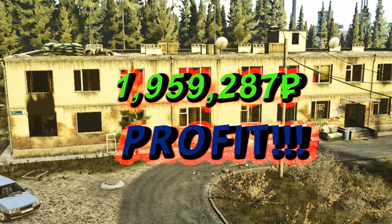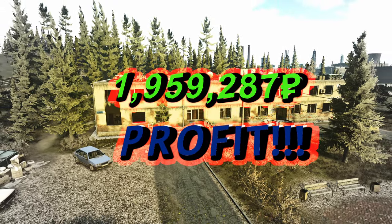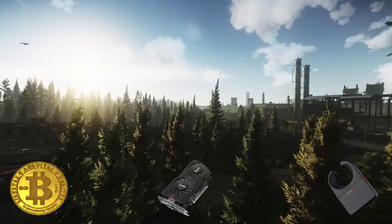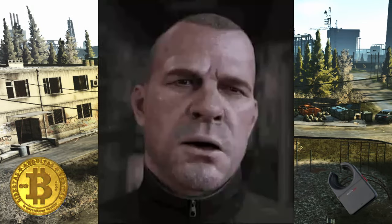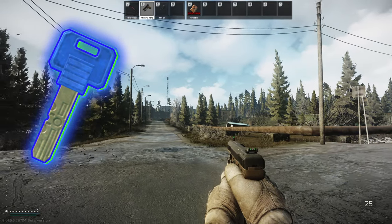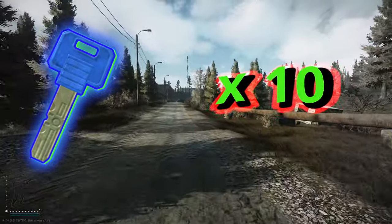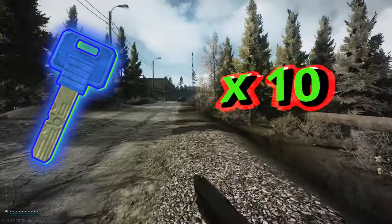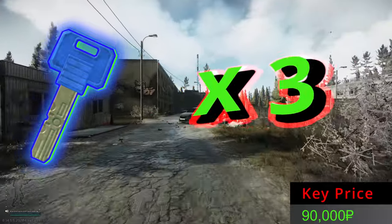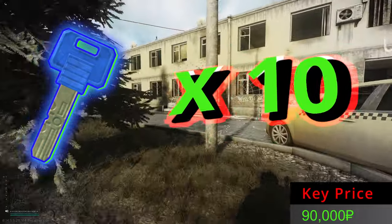If you want to see how we made almost 2 million in profit from this key in under 10 minutes, stay tuned because this is one episode you don't want to miss. Do you need a Ledex, a BTC, or even a graphic card? This is a quest key on Customs. In today's episode we open dorms 114 ten times, adding together all the money to answer whether a key worth 90,000 rubles can double, triple, or even 10x in value.